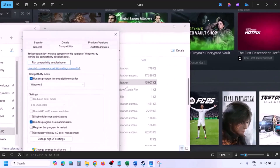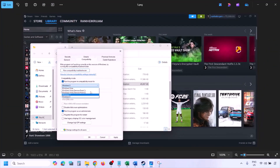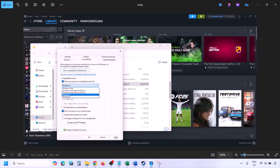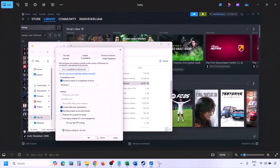If still not working, put a check on the compatibility mode box and select Windows 8 from the dropdown, hit Apply, click OK, and launch the game. If still not working, select Windows 7, hit Apply, click OK, and launch the game. If still not working, put a check on 'Disable full screen optimization,' hit Apply, click OK, and check.